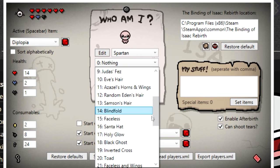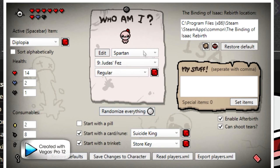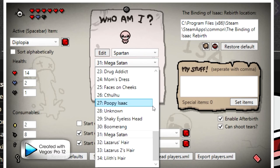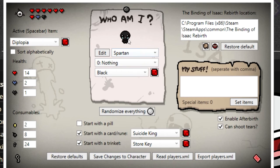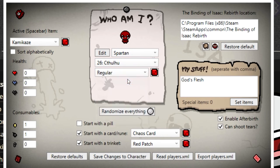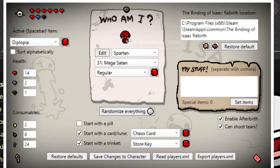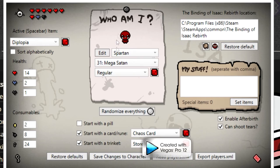You can change what he looks like here. If I wanted the Santa hat I can check that, or Judas' Fez, I can check that — and you see, right there. Let's do Mega Satan because I like that. Then you can change his color here. It changes his little color there. As you see, he's renamed as Spartan.